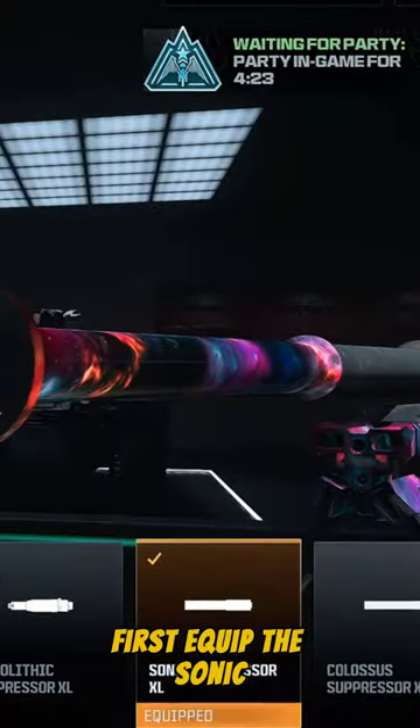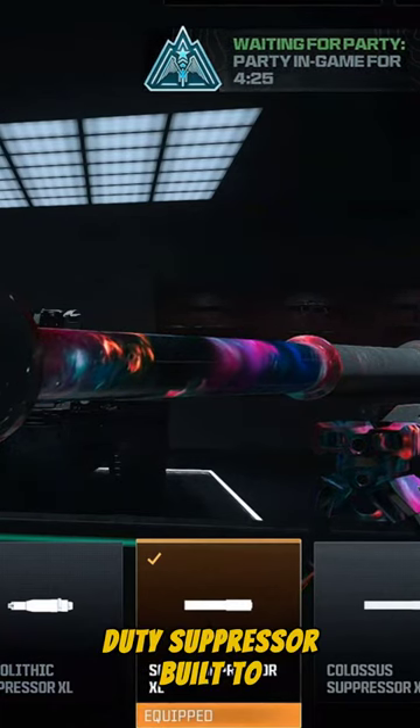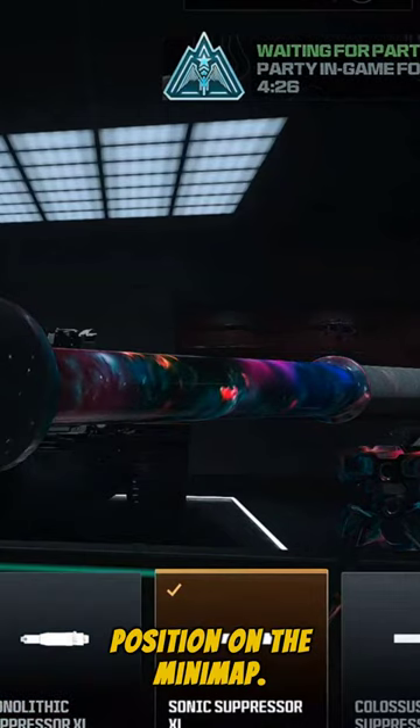First, equip the Sonic Suppressor XL. It's a heavy-duty suppressor built to reduce the sound profile and hide your position on the minimap.